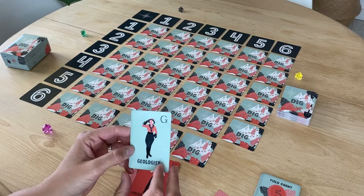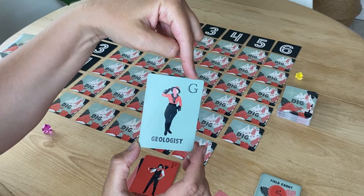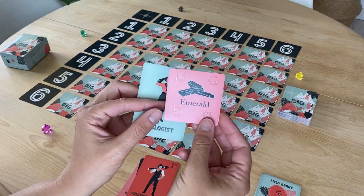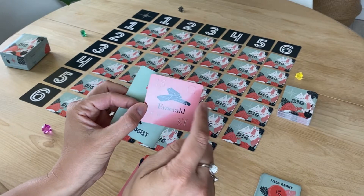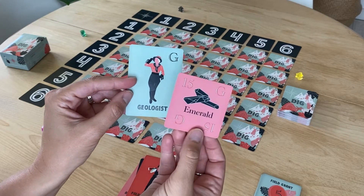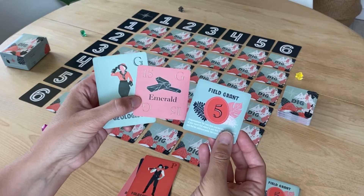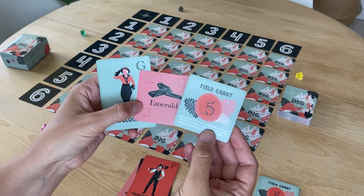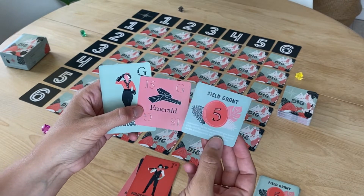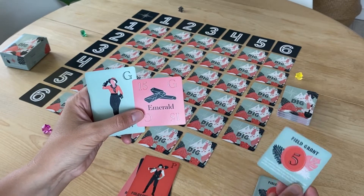For example, with the Geologist, you'll see that there is a G in the upper right-hand corner. When digging, look for this G on other cards, such as the emerald. This means that this is a geological find. If a Geologist finds something in their field, they are awarded a field grant, and that find counts for five more points. Remember that this field grant isn't transferable, it cannot be stolen, and if the find is lost or stolen, the field grant goes back to the pile.